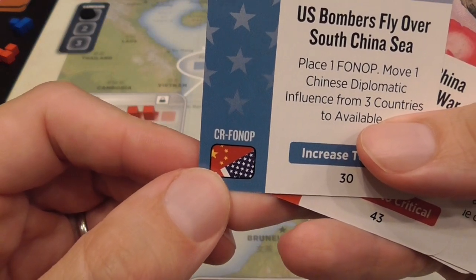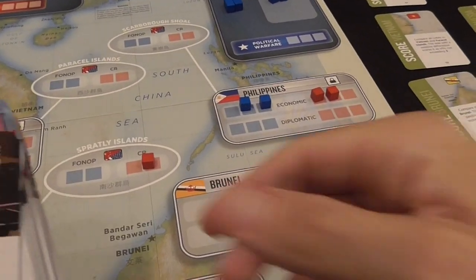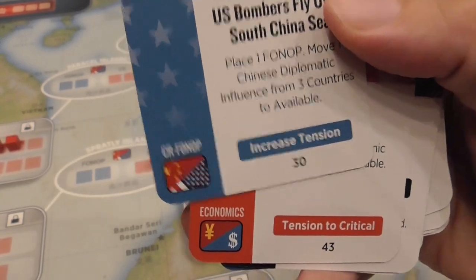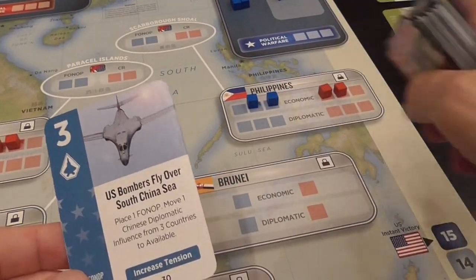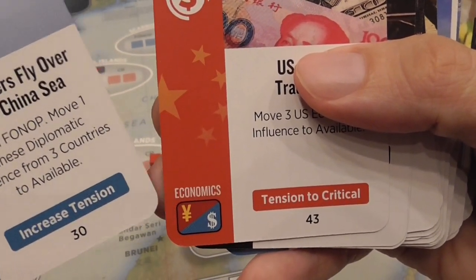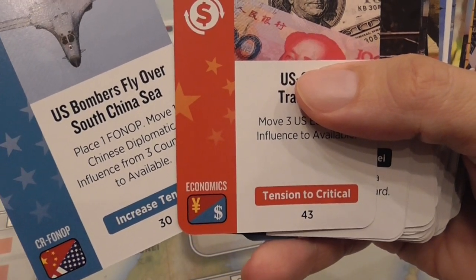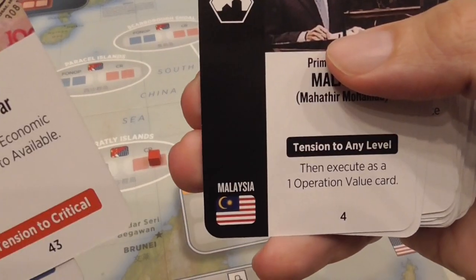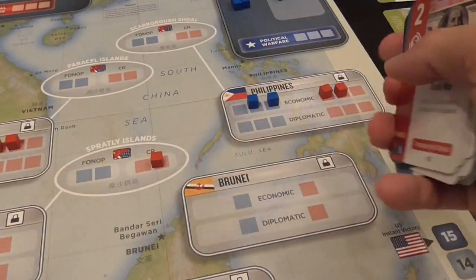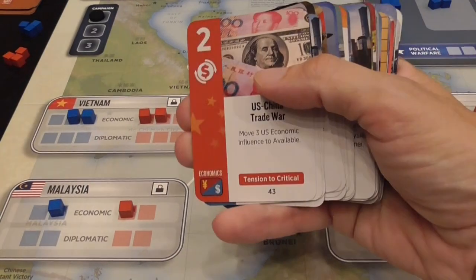This symbol on a card is how you trigger those scoring cards I showed earlier. For example, if I think now is the right time to score Chinese Reclamation/Freedom of Navigation, or Malaysia — now is the time — I play that card for its scoring symbol, and we score that scoring card, provided it hasn't been scored yet during this campaign.